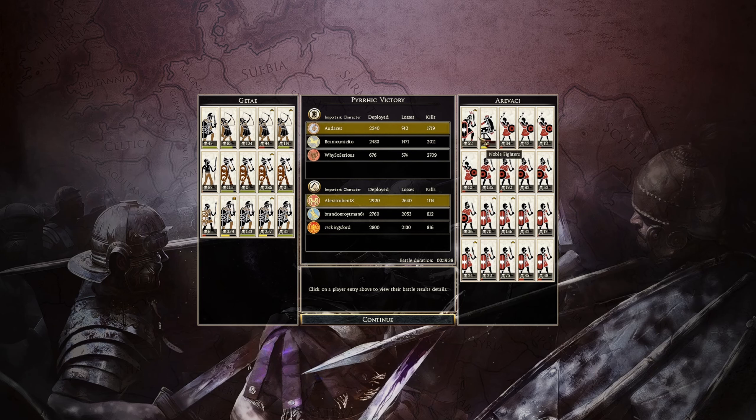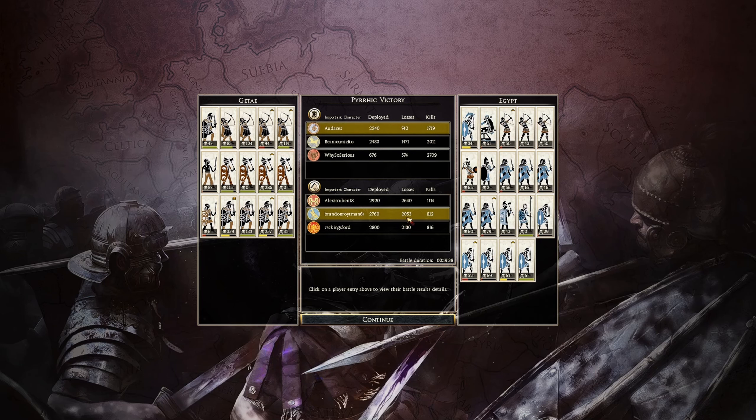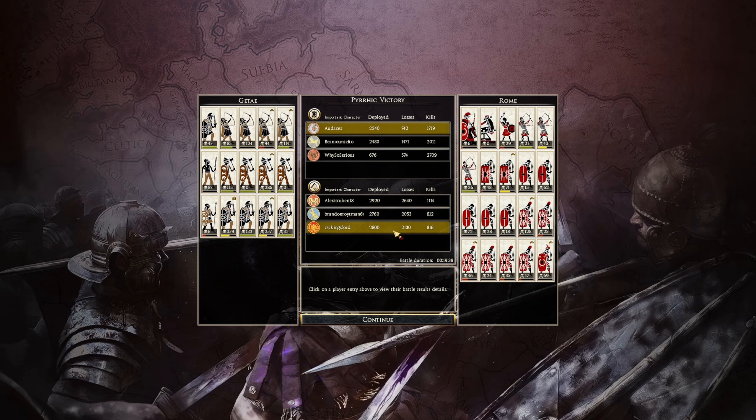Alex's Rubin had 156 on a scutari, 170, and 135 on his Iberians. Egypt had 12 and 69 kills from their units — not very much. Rome had 128 kills. Sorry guys — that's the end of the replay.